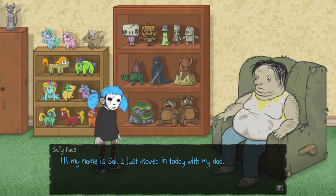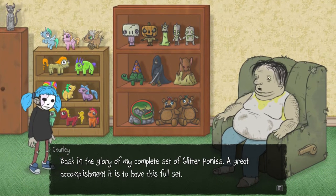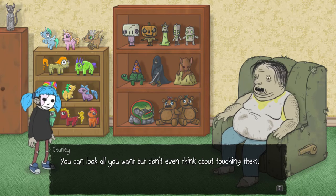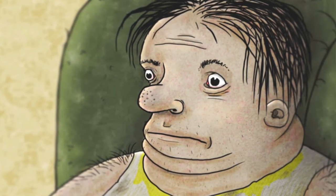Oh, shit. Sally Face says, my name is Sal. I just moved in today with my dad. And Charlie is sweat-stained, piss-stained, and holes in his socks. Charlie says, what the hell is with your face, child? Charlie says, basking in the glory of my complete set of glitter ponies. A great accomplishment it is to have this full set. You can look all you want to, but don't even think about touching them. What is a glitter pony, Sally Face says.